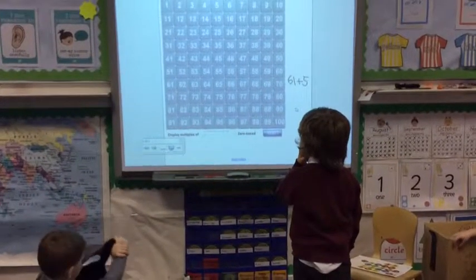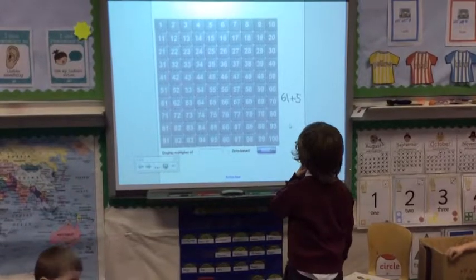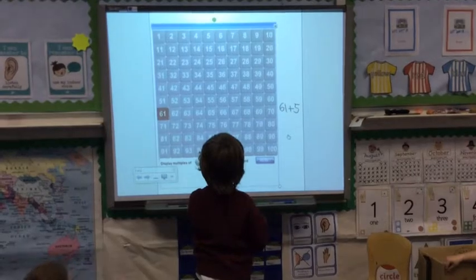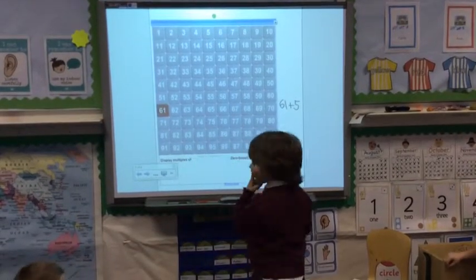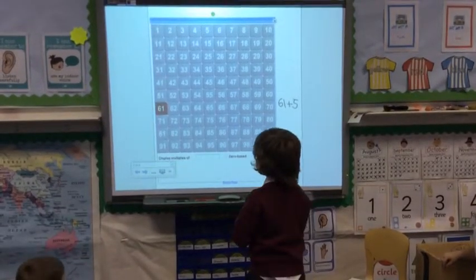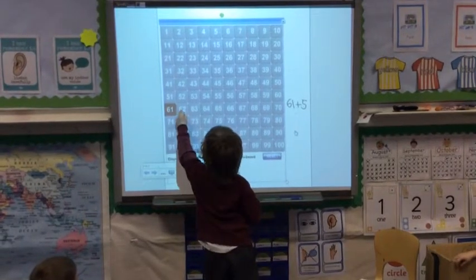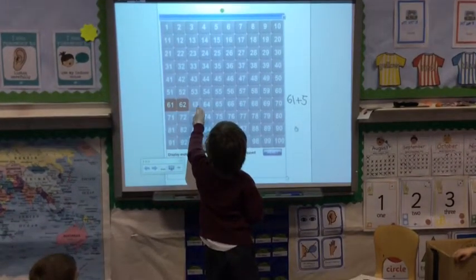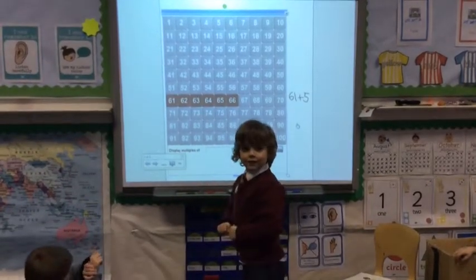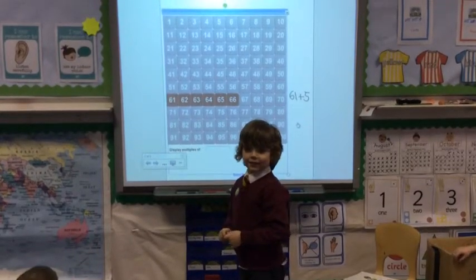What I want you to do is 61 add 5. Which number do you need to press first? What number is that? 61. If you're going to add 5, how many more boxes are you going to press? 5. Can you show me? So what's the answer? 66. So 61 add 5 equals? 66.